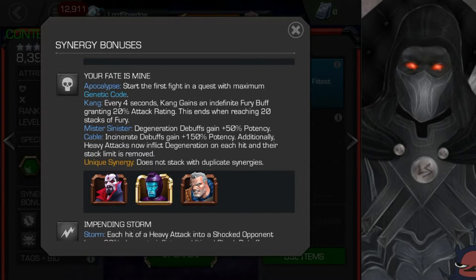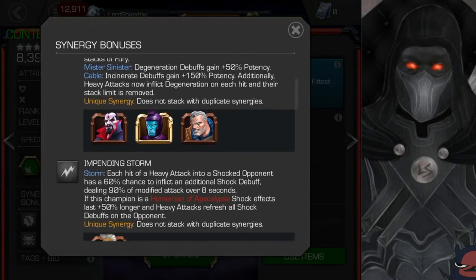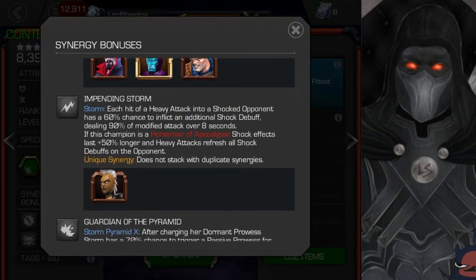Next synergy is with OG Storm: each hit of a heavy attack into a shocked opponent has a 60% chance to inflict an additional shock debuff dealing 90% of modified attack over eight seconds. If this champion is a Horseman of Apocalypse, shock effects last 50% longer and heavy attacks refresh all shock debuffs on the opponent. That's actually pretty nasty if they're not shock immune — you could do a lot of damage and keep refreshing it with the heavy attack. OG Storm is not the worst champion — I actually like her.